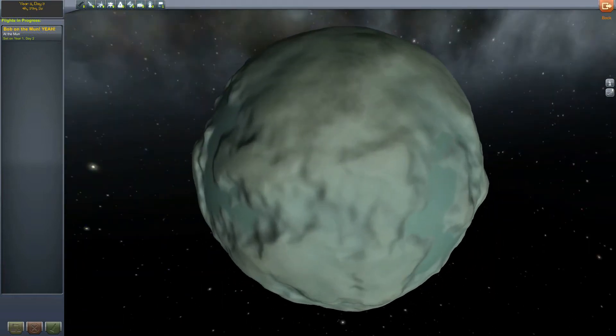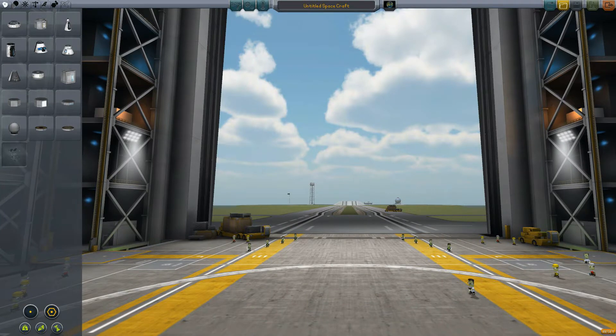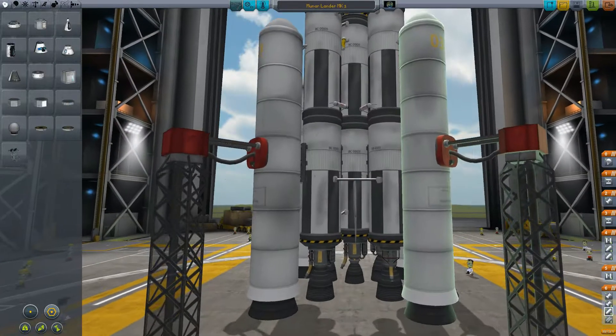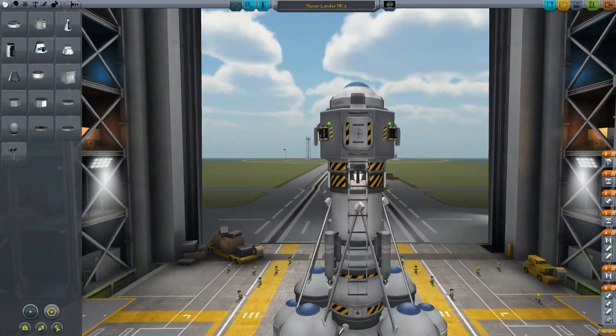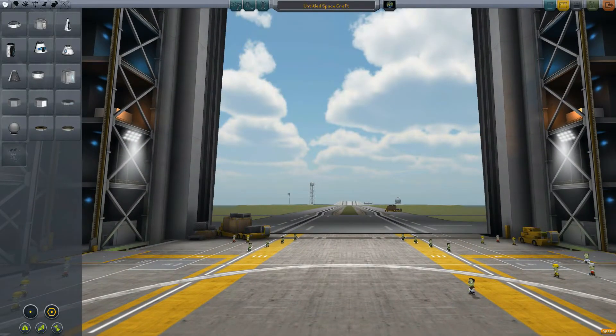In fact, I'll probably do that today. So let's go to the Vehicle Assembly Building. I feel like we'll build a new craft just so it doesn't get too boring using the same vehicle over and over again, because we totally could use our Moon Lander Mark 1 to get there — but let's be exciting, right? Let's make a fresh new design.